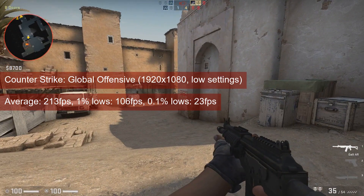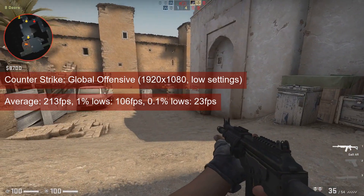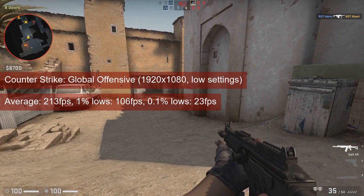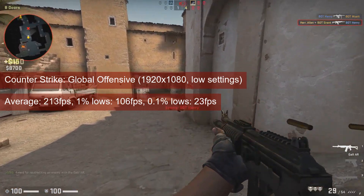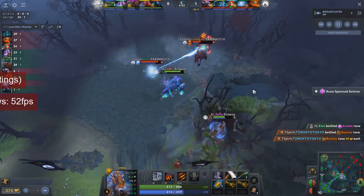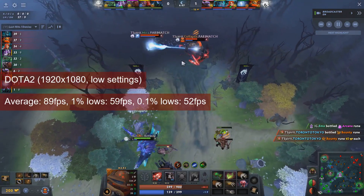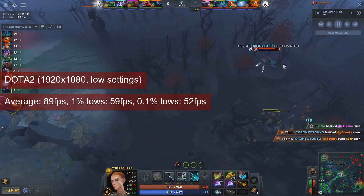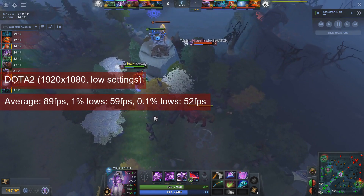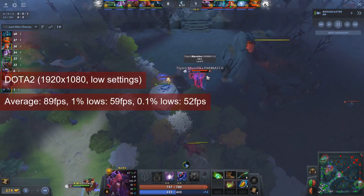This seems to be the trend shaping up when it comes to older games designed with DirectX 11 or older in mind. The next game uses the same engine and is expected to perform similarly. Dota 2 at 1080 resolution and low settings: the R7-265, aka HD7850, aka R7-370, averaged 89FPS and got 59FPS for the 1% lows.